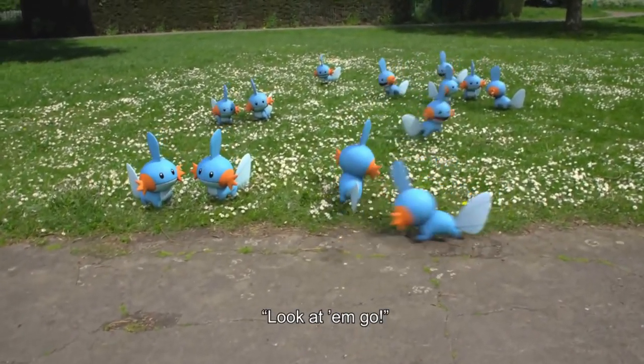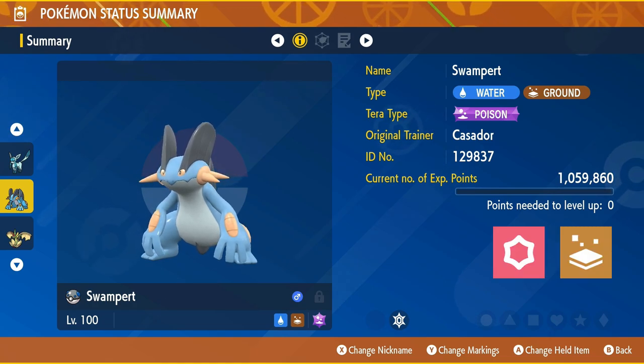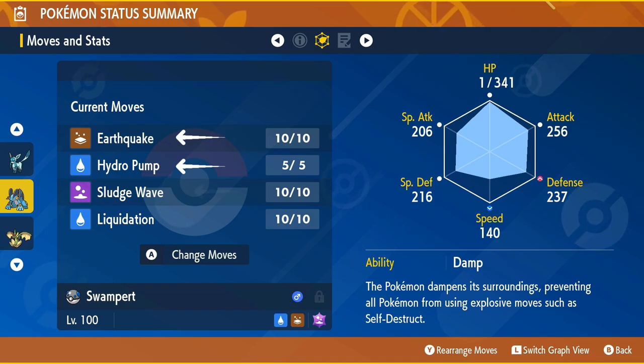Let's go ahead and take a look at the details of this Pokemon. As per every 7-star raid boss, Swampert comes at level 100. Its Tera type is Poison, meaning its weaknesses are Psychic and Ground. It knows the moves Earthquake, Hydro Pump, Sludge Wave, and Liquidation.